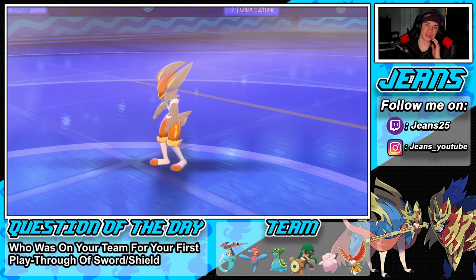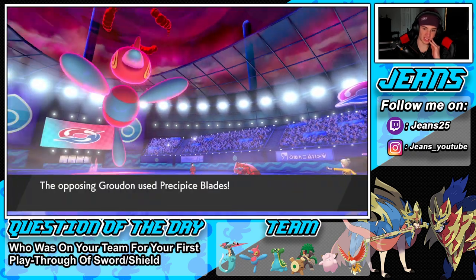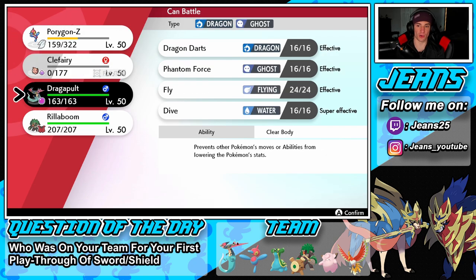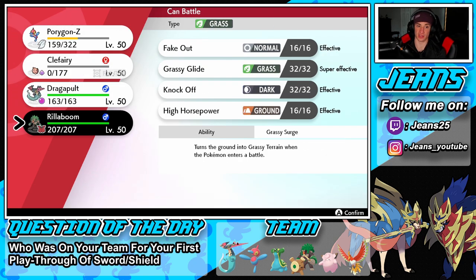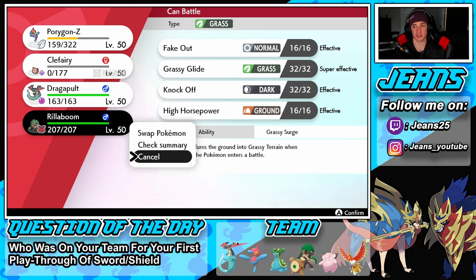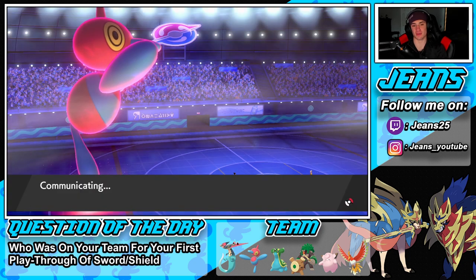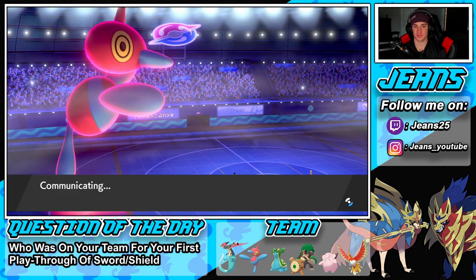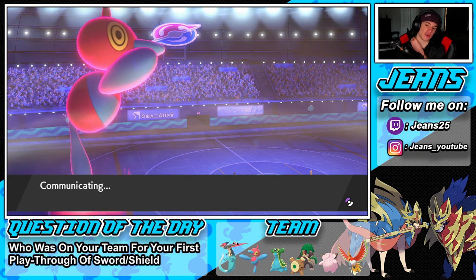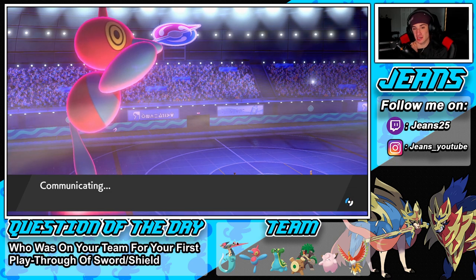He might drop a Fire Punch or Sacred Sword blade — it's the blade move, taking us down to half health, which I'm totally fine with. Love Orb is still there. I'll bring out Rillaboom — he's probably the safer play. I'll drop Rillaboom here and maybe go Grassy Glide to do as much damage as I can into the Groudon slot.